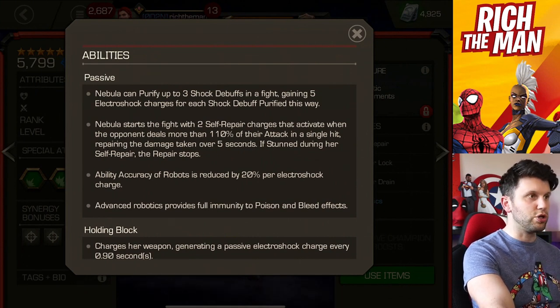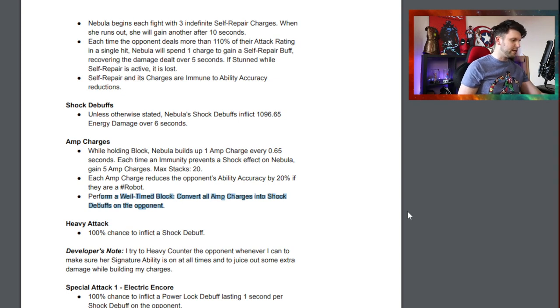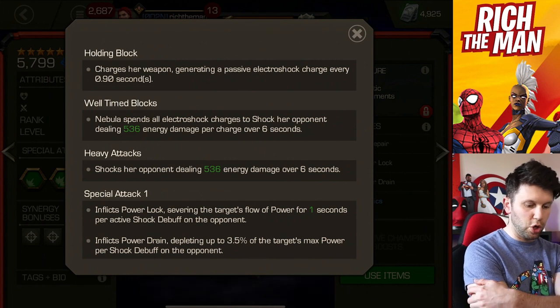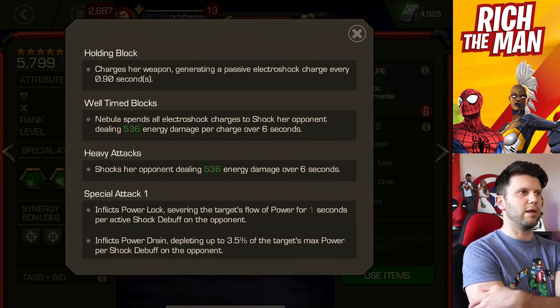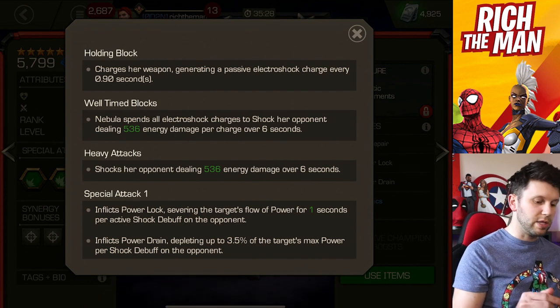Those percentages remain the same — it's still 20% per Amp Charge. Time blocks convert all Amp Charges into shock debuffs on the opponent, and it's the same thing here. Nebula spends all Electroshock Charges to shock her opponent dealing damage over seconds. So for anybody who's worried that the playstyle of how you like to play Nebula has changed — it remains the same. There's something that's pretty cool as well, there's a little buff.